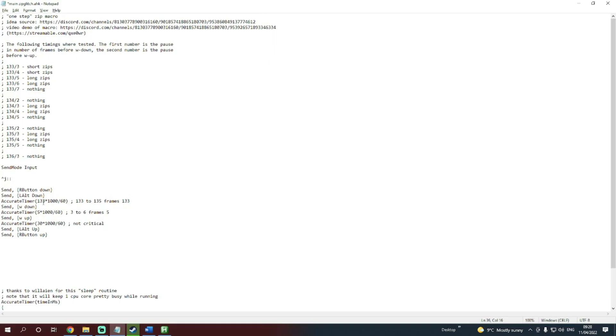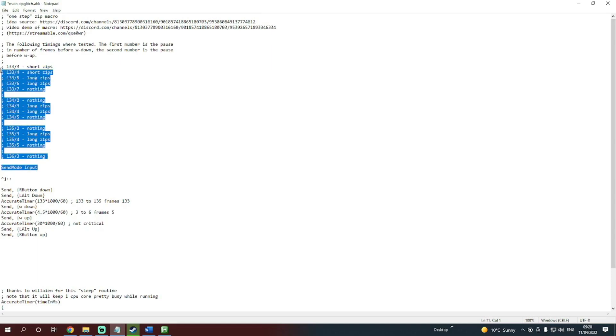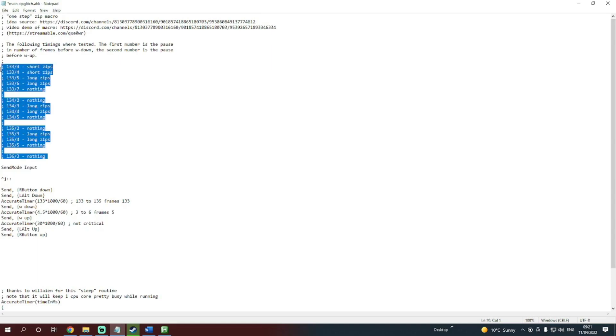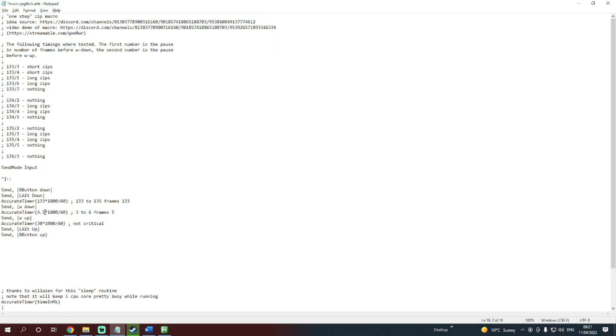The things that I would mess around with to try and get this working for your PC — because each computer is different with different frame rates — is this part and this part. They're the only two numbers, 133 and 5, that you're going to change. Here you can see some testing that the guys that made this did originally. I'd start by testing these out for your computer, then try and deviate if it's still not working. For me, all I had to do to get mine working is change mine from 5 to 4.5, which seems to be the best sweet spot to get mine to work most of the time.